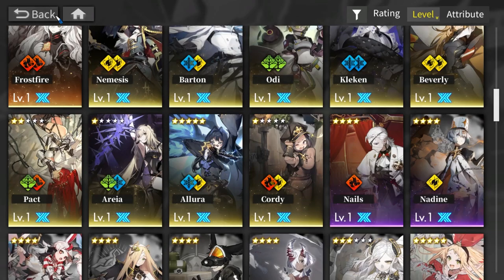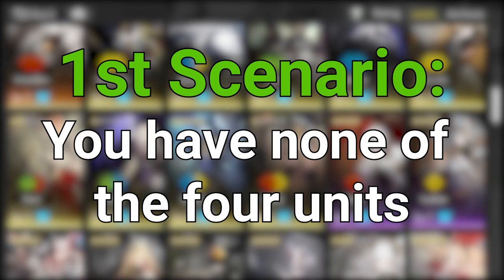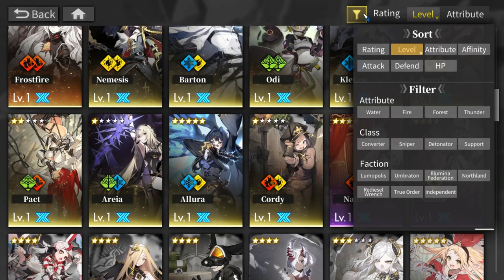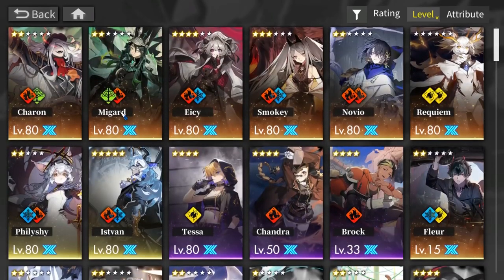Now for who you should actually get — there are three scenarios. Scenario one: you have none of them. If you're a newer player who doesn't fully understand how strong converters are, pick the one that will benefit you the most. For example, if you got a six-star like Charon and want to build a fire team, just pick Faust — the fire converter that best benefits the team you want to build.